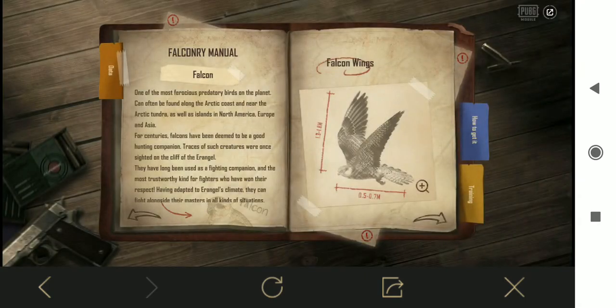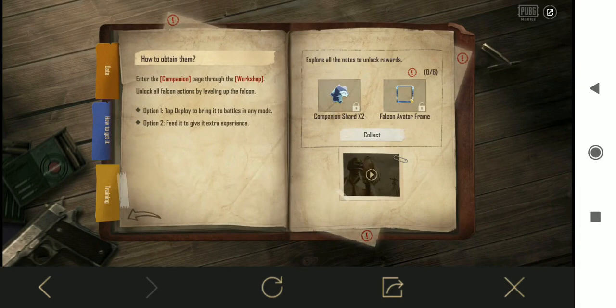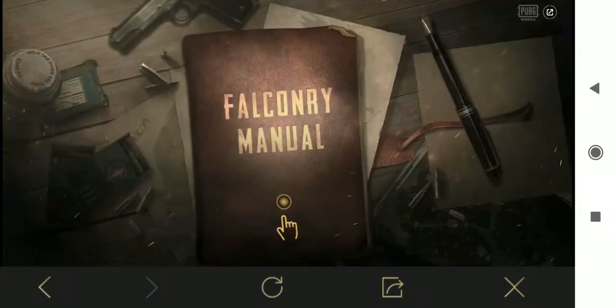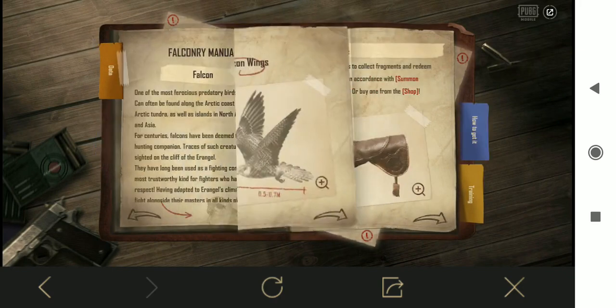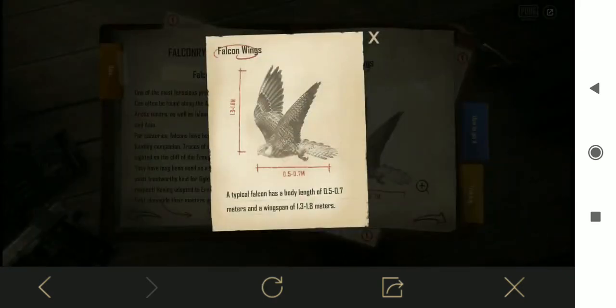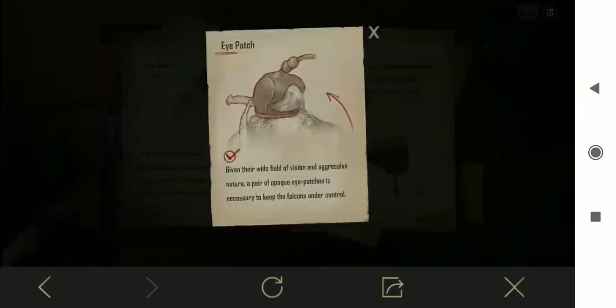First you have to click on the manual right here, then you can see these pages. After you go into the last page you can see you can collect the Falcon scrape coupon and also an avatar frame. The first step is to click on this image right here - that is step one. Then move on to the second page and open this image.